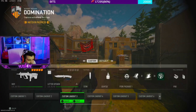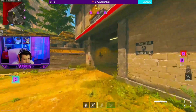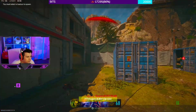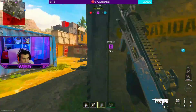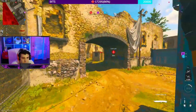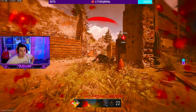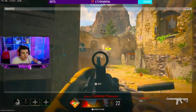I'm gonna drop a nuke for you, Jason. This lobby is so quiet. Of course, because Mr. Fred is camping in the back of the spawn — I wonder why the lobby is so quiet.